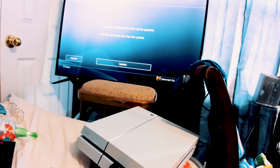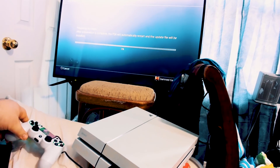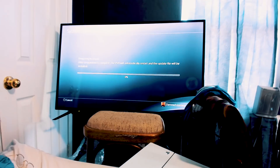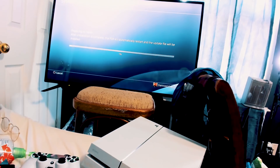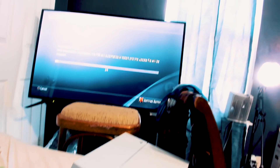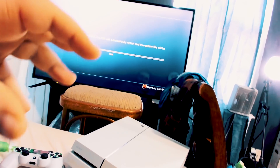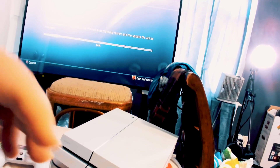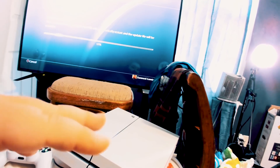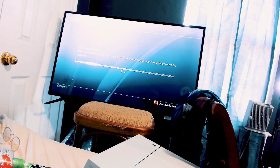It detected the 5.05 update and is now actually installing the update file I had on there. As I said, make sure your flash drive has a folder called PS4 in caps. Open that folder and make another folder named UPDATE in caps as well. Then in that folder make sure you put your PUP file and then it'll work. Let's do a time lapse here.